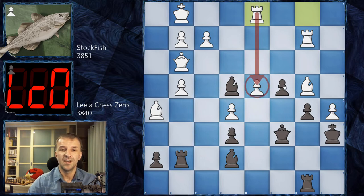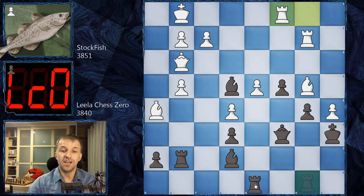Stockfish is again in positional trouble. We have Be4, attacking the rook. The rook has to move — Rd1 could be the better option, defending d4, which is very important. However, this pawn can also march. It's very difficult to decide where to move the rook. Rc1 was played, and here the evaluation started to favor Leela — so far it was more or less in Stockfish's favor, but now it's minus 1.5 in Leela's favor.